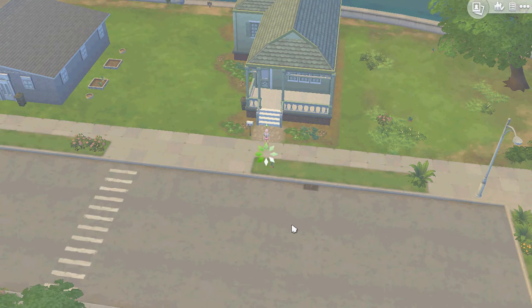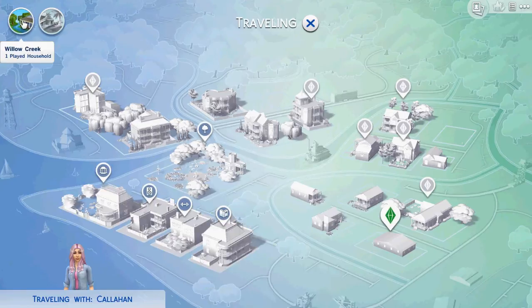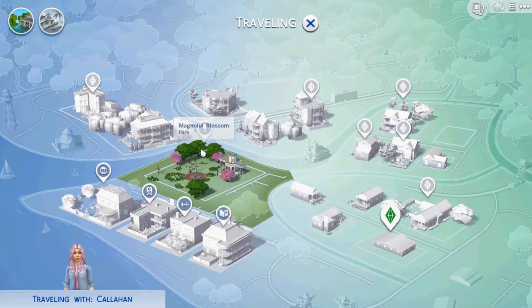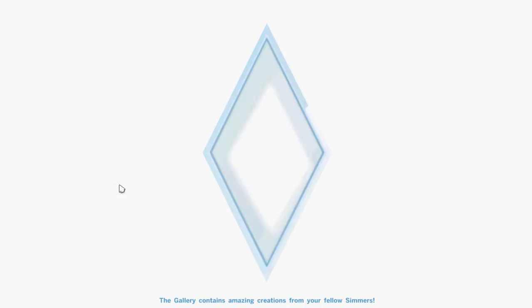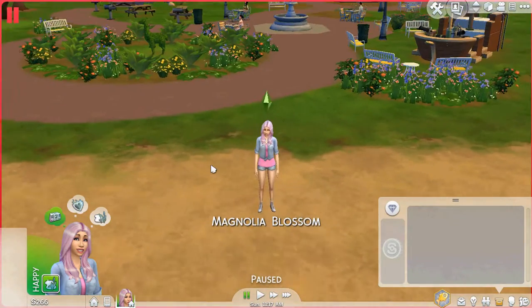Going to Magnolia Blossom Park - it's pretty, I like how big it is. Hopefully we can find our first baby daddy there. One thing I like and kind of dislike about Sims 4 is the pregnancy test - you're not always certain to get pregnant, which is like real life. If I chose 'try for baby' I want a baby!